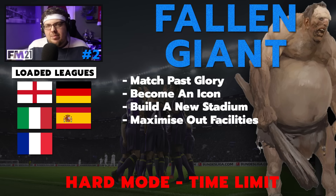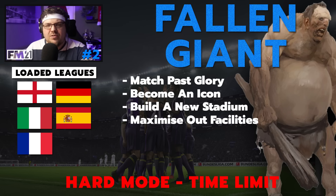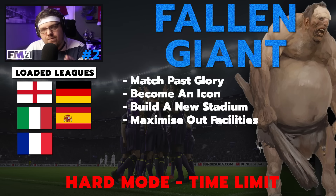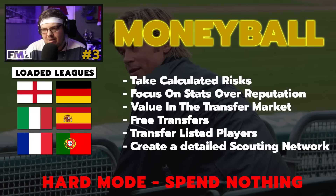Maximize your facilities, make them as good as they can possibly be to give yourself the best chance of being a giant once again. For hard mode, set a time limit - say you're Blackburn, set a target of winning the Premier League again in five years. That will definitely speed things up. You could do it for a long time and make them the dominant force. In England there are teams dropping down the ladder; Hamburg is another option, as is Zaragoza from Spain, who have been in finals in recent memory.